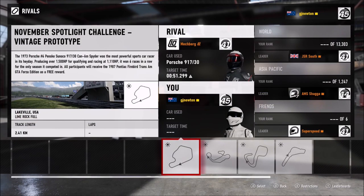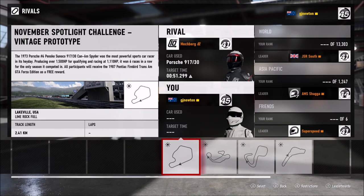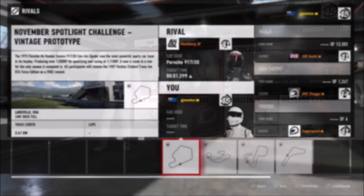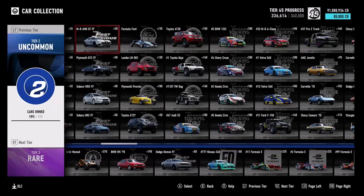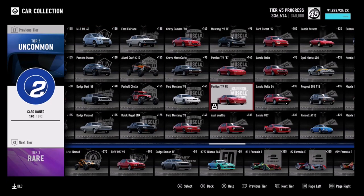There is a Spotlight Challenge Rivals event — complete a lap at Lime Rock in the Porsche 917/30 and you will be gifted the 1997 Pontiac Firebird Trans Am Forza Edition, a new Forza Edition to the game. In terms of collection tier, I'm pretty sure there's no other way you can get this car. According to the game it's uncommon, but they're going to be super rare. So make sure you do this Rivals event to get the car.